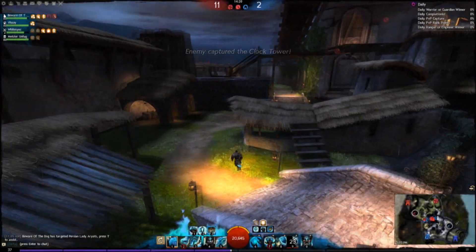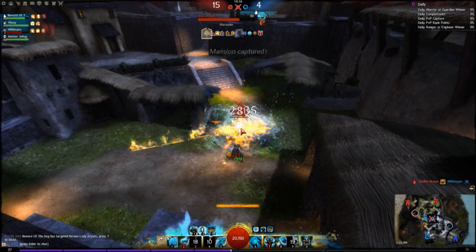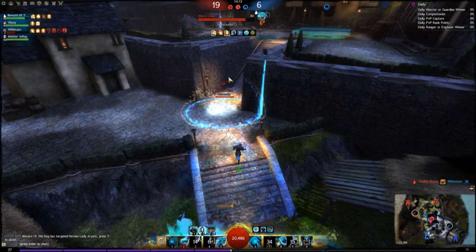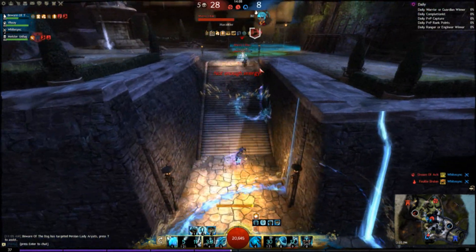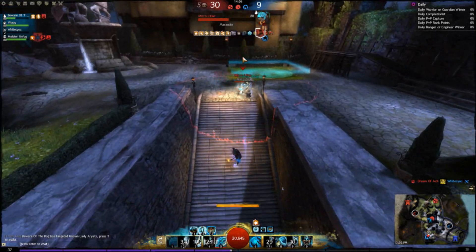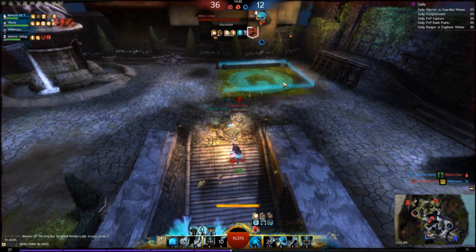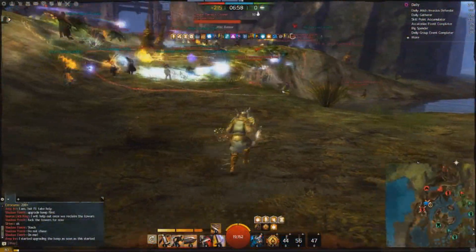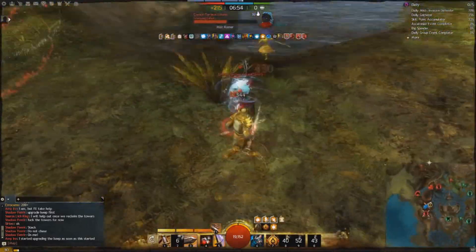Number 3 is PvP. There are two types of PvP in Guild Wars 2. sPvP, which stands for Structured PvP, and World vs. World. Structured PvP is more like your standard MMO PvP where it is 5v5 matches over control points that last around 5-10 minutes in total. World vs. World, however, is a week-long three-way battle between servers for control over maps.